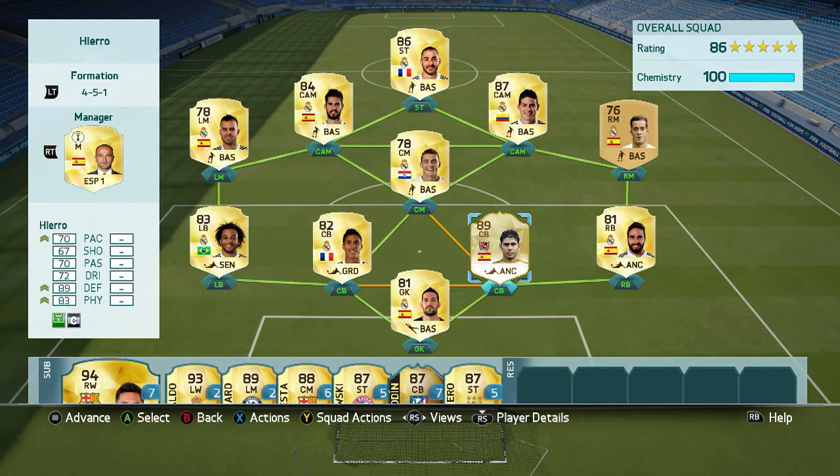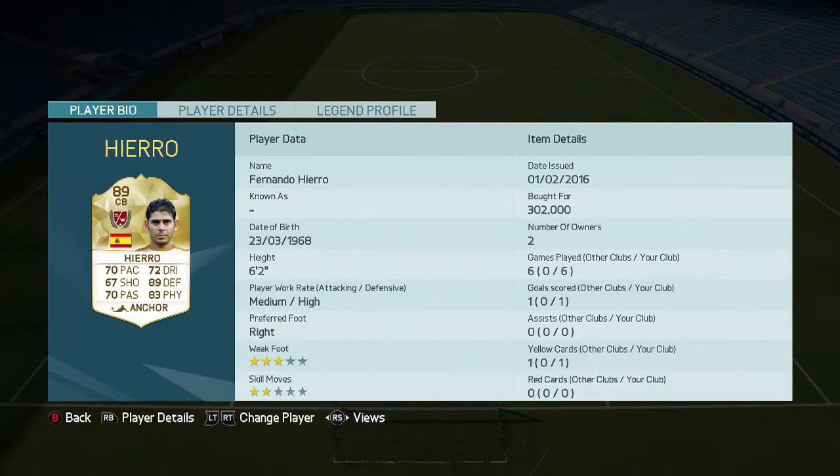We're now going to take a look at his face card stats: 70 pace, 67 shot, 70 passing, 72 dribbling, 89 defense, and 83 physical. He has a 3-star weak foot, 2-star skill moves, and a medium-high work rate.